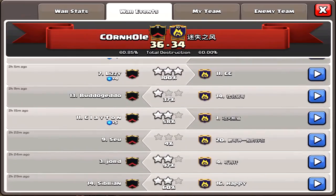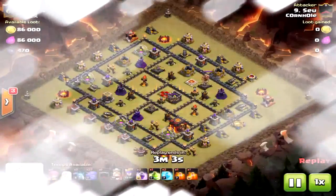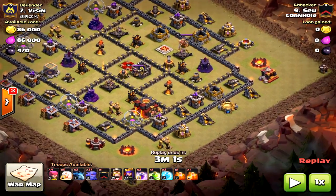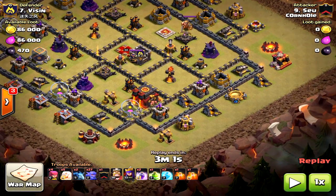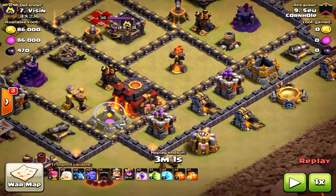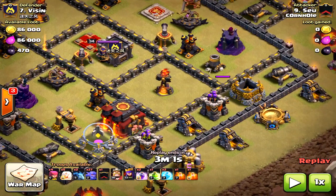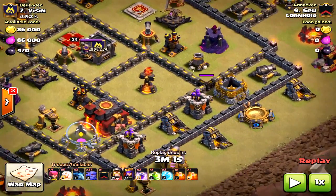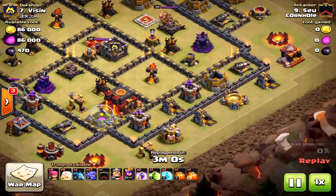Thanks for sticking around, guys. I promise you will not be disappointed — you need to learn how to use attacks, see a base, and go after it. This second attack comes in from the south, which is the proper way to come in because you want to take out that Inferno Tower very quickly. He already knows what's in this base — there are some Teslas down to the south. The key here and why the fail happened: the jump spell was placed in the wrong location. It's amazing how spell placements really make and break attacks.